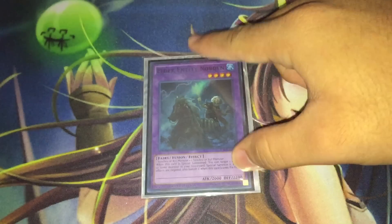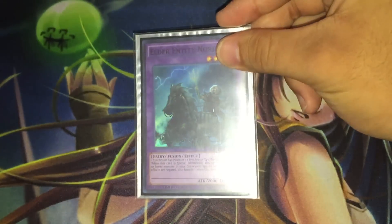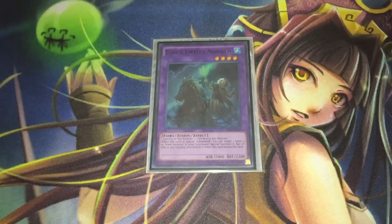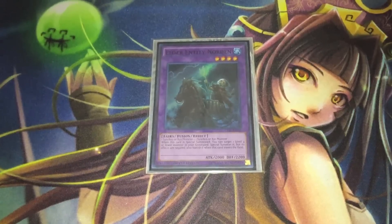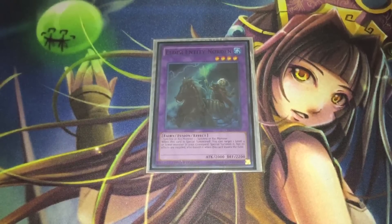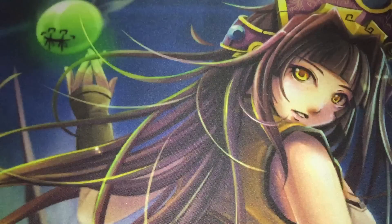Because we have that one Instant Fusion, we have the one copy of Elder Entity Norden — I almost said Elder God Norden, but that isn't the TCG name. Norden is a fantastic card by himself, but I felt multiple Norden wasn't necessary because the extra deck space is already fairly tight. Also, Instant Fusion burns you for a thousand life points every time, and in conjunction with Trick Clown you might burn yourself too much. So the one Instant Fusion felt like a happy medium. Also, Norden is a Water monster, so you can actually make Gigabrilliant with him, which is pretty cool. That rounds off our fusion monsters.